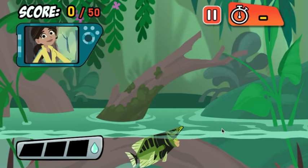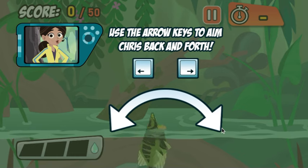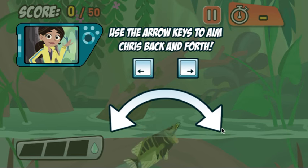Then, munch. Use the mouse to aim and the left mouse button to charge up and spit water. You can also use the arrow keys and space bar.